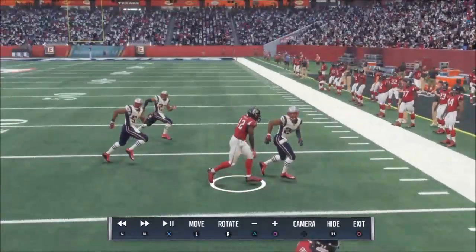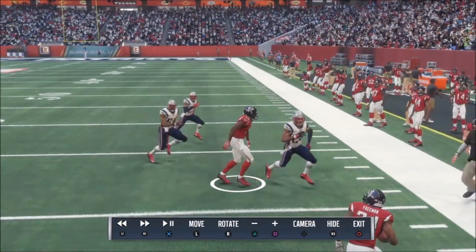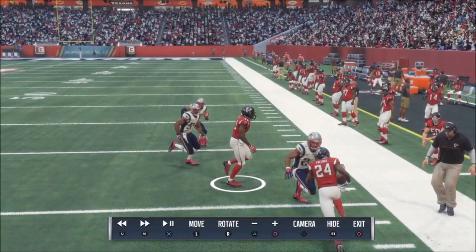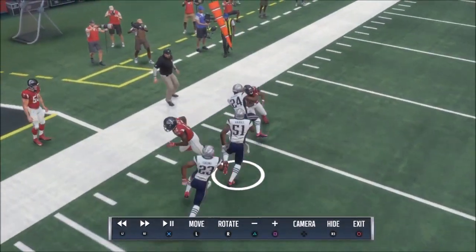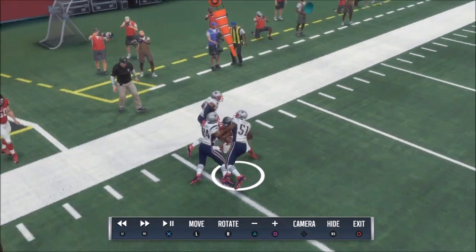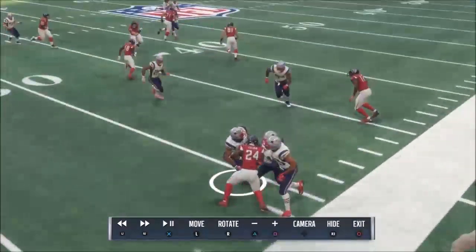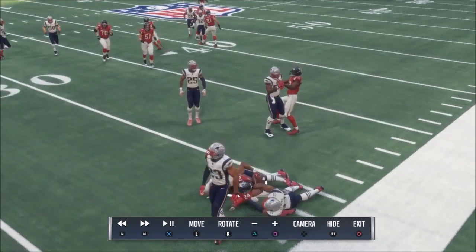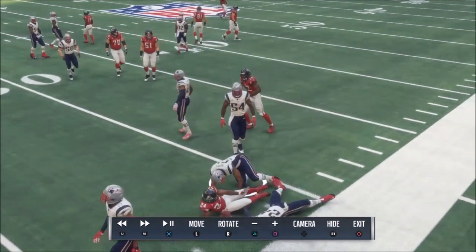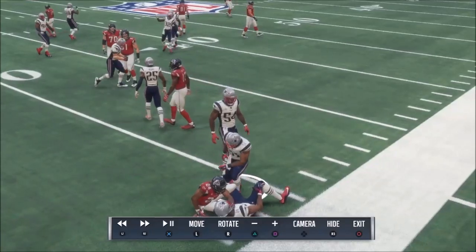As opposed to just an animation playing out, weight and momentum have played a part in it. Once this stops, he's walking gingerly, with other Patriots coming up to try to make the tackle. This tackle looks a little bit better than what we're used to seeing last year, where everyone didn't have the ability to interact the same way. There's a little pushing and shoving after the play.